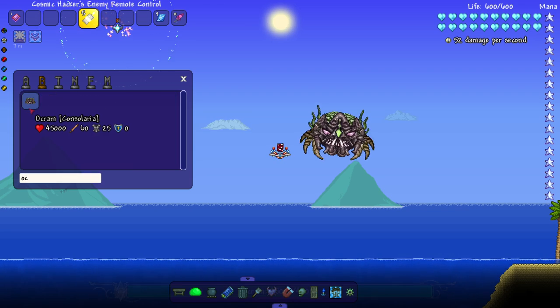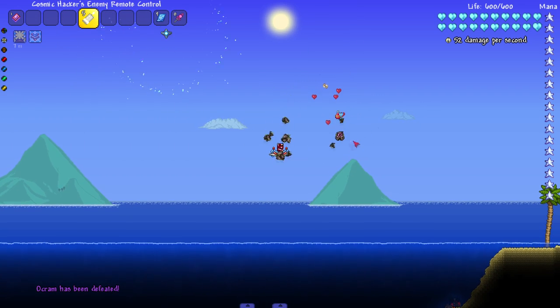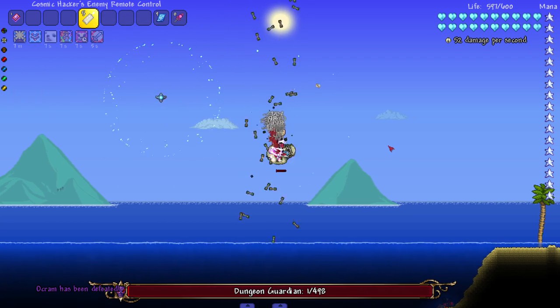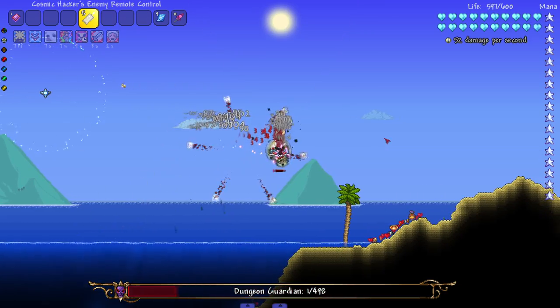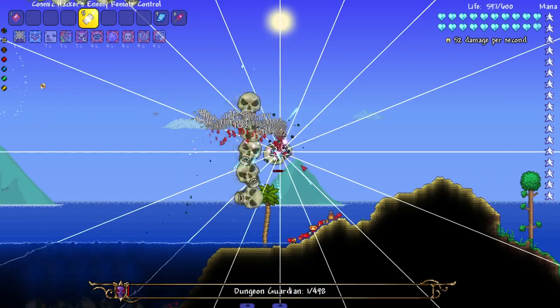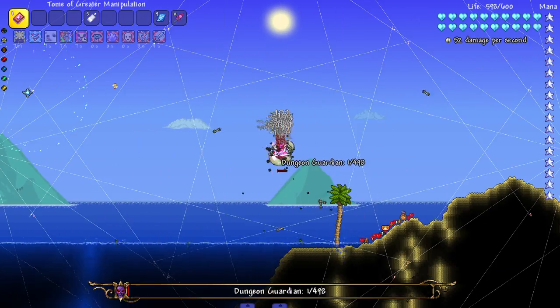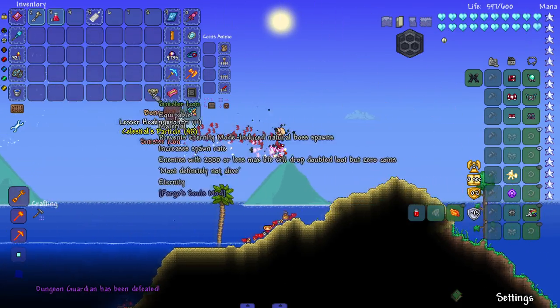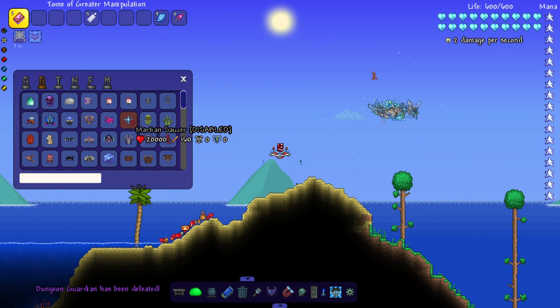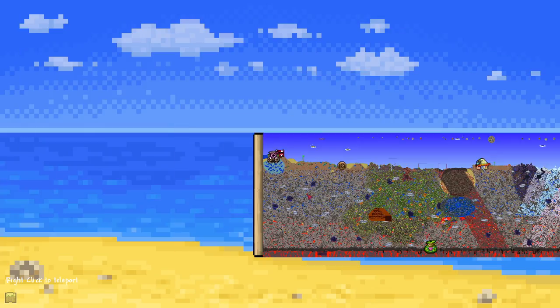Let's pop Ocram out - don't do the thing where you lag my game, thank you. Dungeon Guardian over with too - he's doing the one-health thing, so even if I spam on him nothing's gonna happen. He's putting up a fight though - I'll just kill him like that.